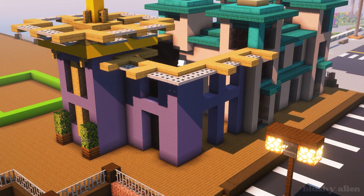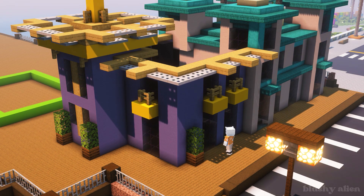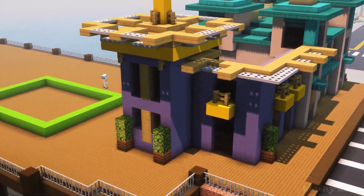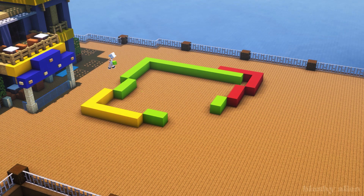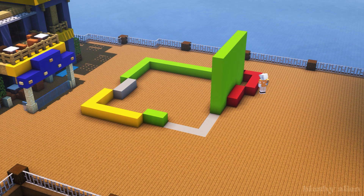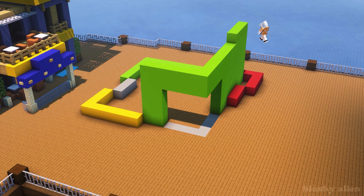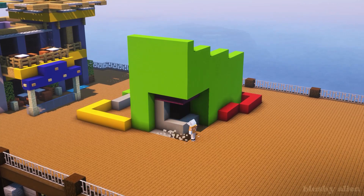I really like this roof design - this building has such a cool roof design. Now we are building the third and last building on this pier. This one is the most colorful because I'm using very vibrant colors: lime, red, and yellow. In real life I think this area is full of shops and restaurants.